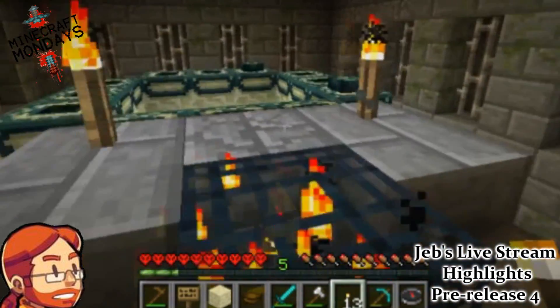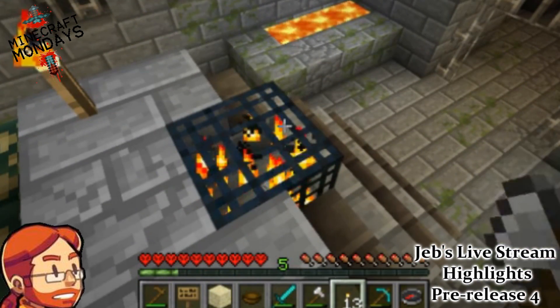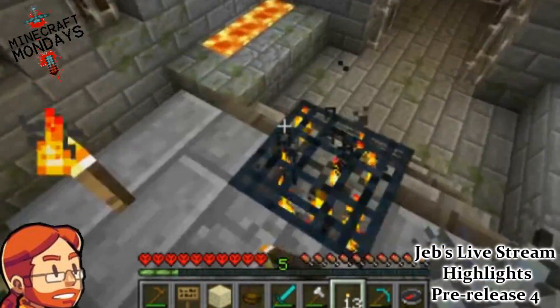And here it is — the Ender portal. You have to fill up every slot with an Eye of Ender. Right in front of it is actually a mob spawner — it looks like a silverfish mob spawner, because they keep trolling him when he tries to break it.